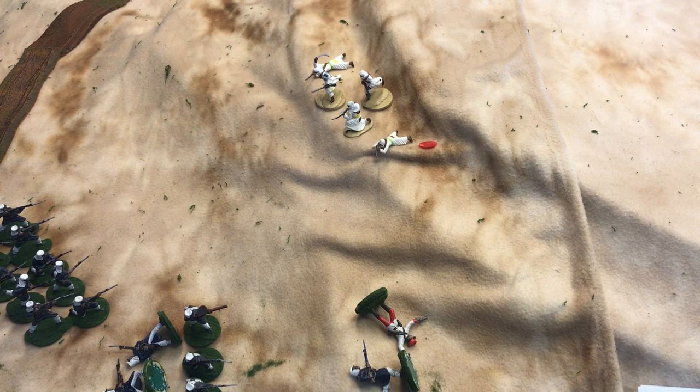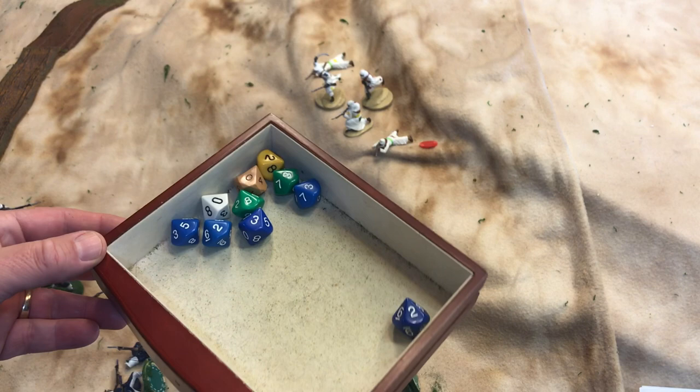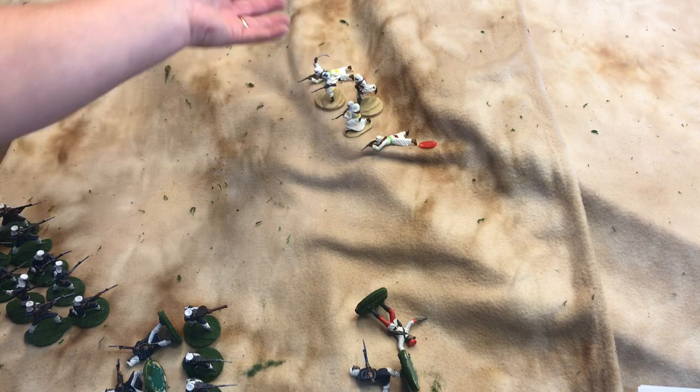The Bedouins now have five figures and must roll 1 through 5 to stand for morale. They roll a two — morale holds. These Bedouins are fine; their morale did not break. They have to roll the number of figures they have remaining.